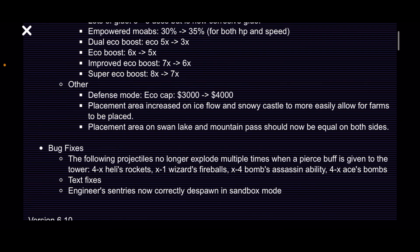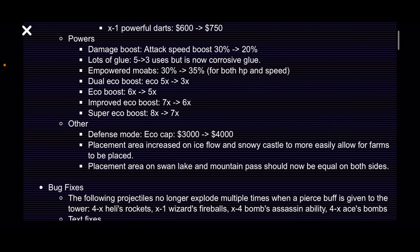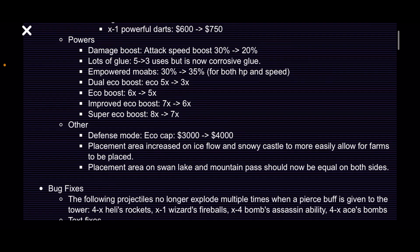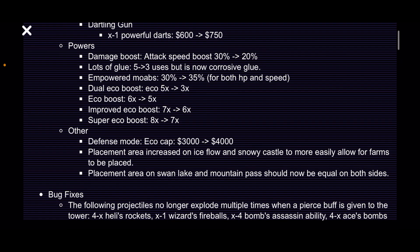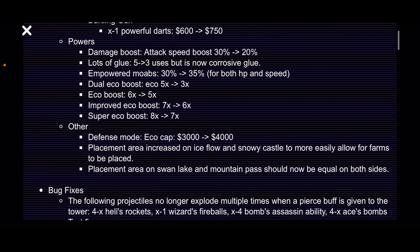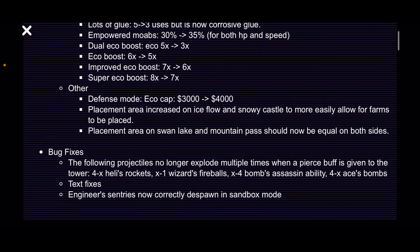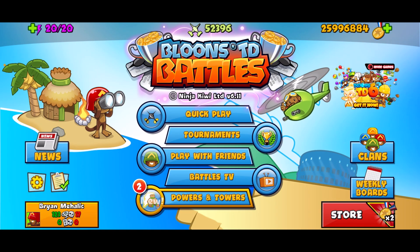Bug fixes: the following projectiles no longer explode multiple times when the pierce buff is given to them — 4x heli rockets, wizard fireballs, bomb assassin ability, ace ability. So RIP in the chat for heli-village-sniper and wizard-farm-village strats. Heli village is going to the grave too. But heli-ice is going to be really good now.